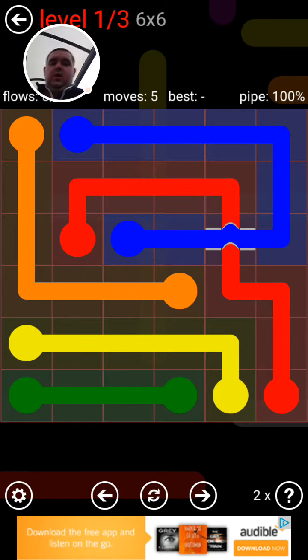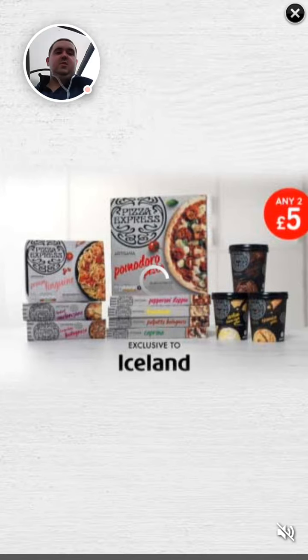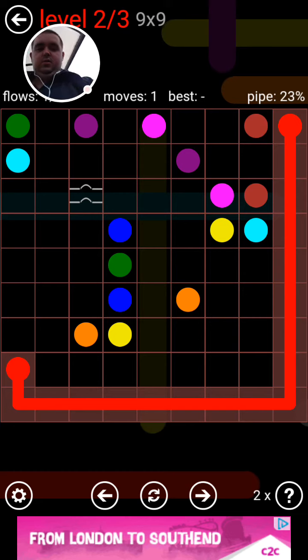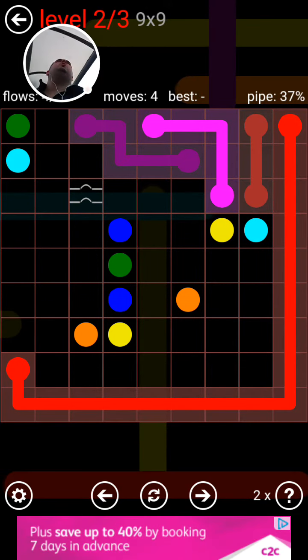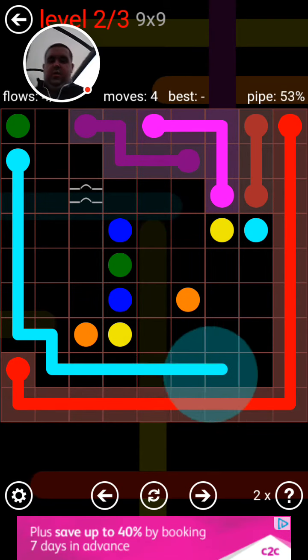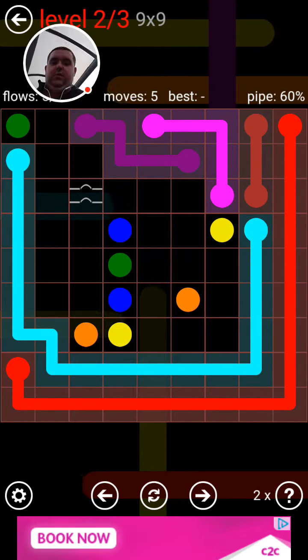If you've got any level requests, let me know the version, the pack you're on — Bridges or Hex — and the level in that pack. If there's more than one level of that number in the pack, let me know which size you're on, so like 5x5 or 6x6, and I'll be able to get the right one up and sorted for you.